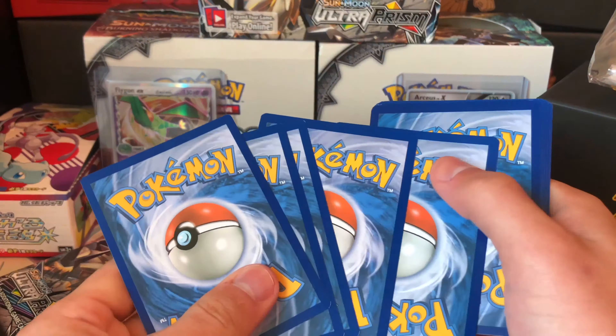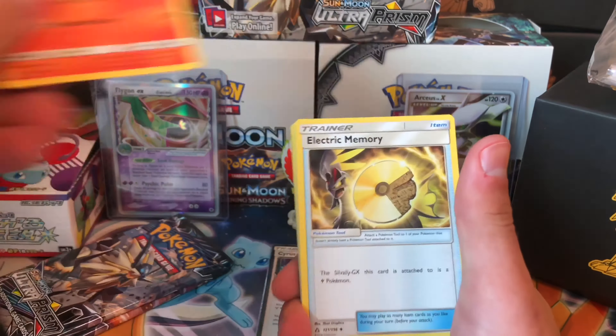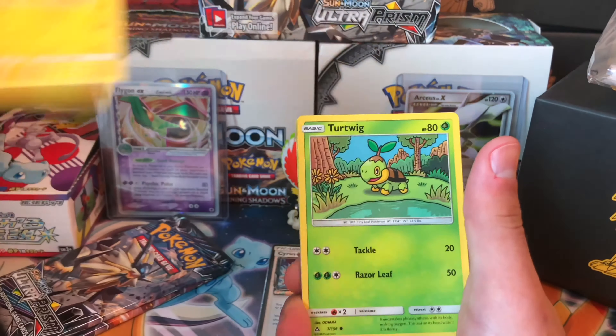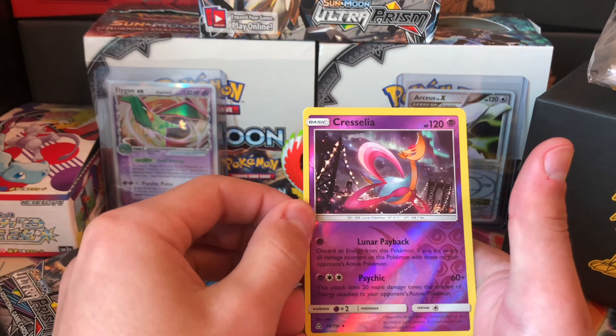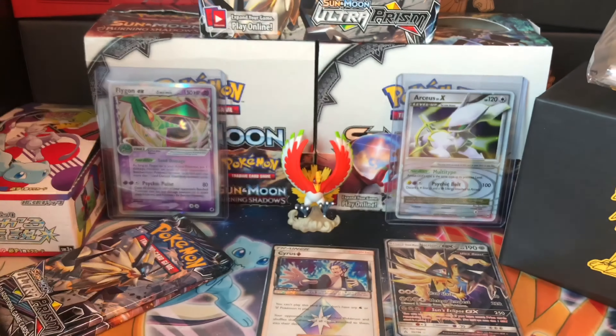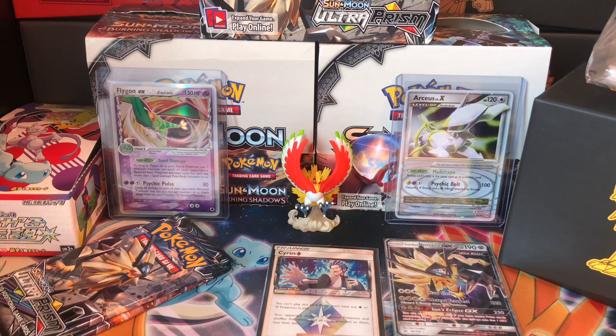Pack five: steel energy, Mount Coronet, Turtonator, Vikavolt, Electric Memory, Glameon, Turtwig, Cosmog reverse, Cresselia — which I think is a rare — and a Wash Rotom rare. Two packs left.